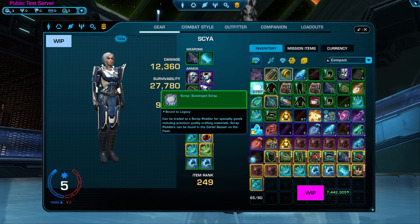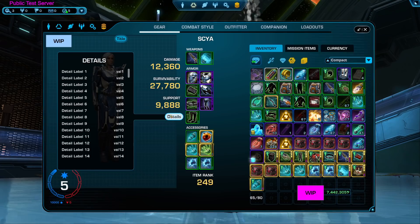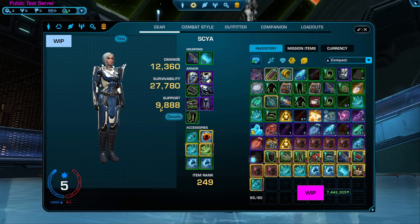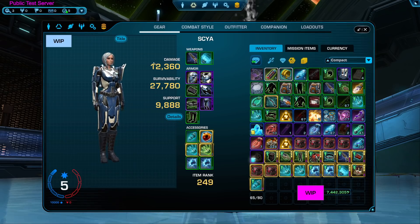There's not a lot to show yet since the stats are not entirely finished. When I try to open up how much power I have, it's clearly not finished — but that's fine, we're on the test server. By default right now it's showing damage, survivability, and support. I don't know exactly what goes into each of those numbers, and I don't even know if this is the finalized version.